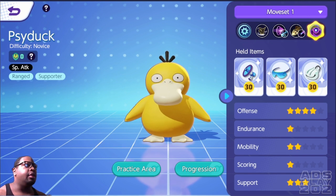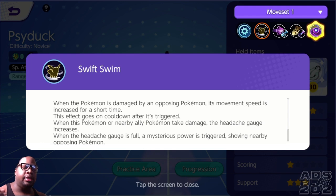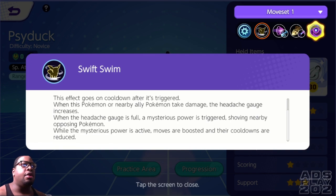Psyduck is a ranged special attack supporter, which is good because we needed more supports. Looking at his moves, his basic attacks — he does not have any boosted attacks at all, just regular basic attacks, basically a water gun. Next he has Swift Swim, his passive: when the Pokemon is damaged by an opposing Pokemon its movement speed increases. When this effect goes on cooldown, if this Pokemon or nearby allied Pokemon take damage, the headache gauge increases. When the headache gauge is full, a mysterious power is triggered, shoving nearby opposing Pokemon, boosting moves and reducing their cooldowns.